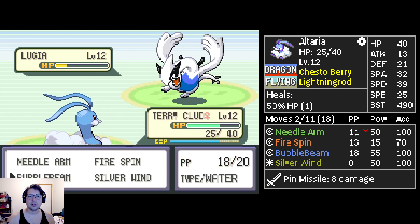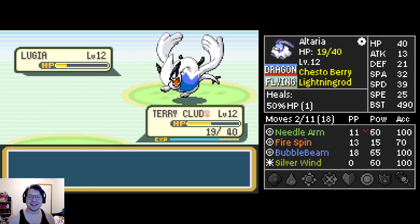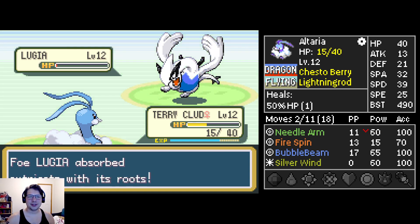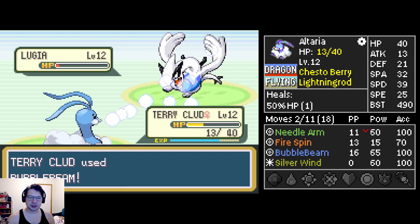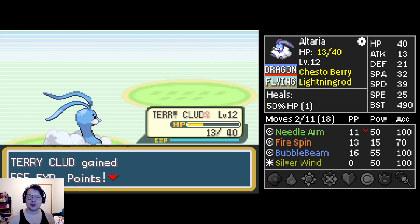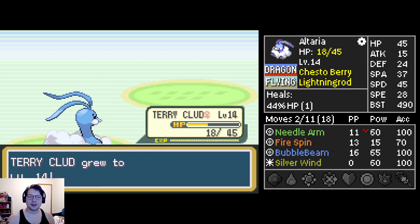We're out of those now, so I think we Bubble Beam here. Did it break out of Fire Spin? I think this thing didn't have anything better than Pin Missile. We are getting wrecked by critical hits though. Come on, we will get a crit. Oh my god, you troll - you absolute troll. I was trying to keep you on the edge of your seat here in Kaizo. Here we go - a big bunch of experience! That was so much SpDef.